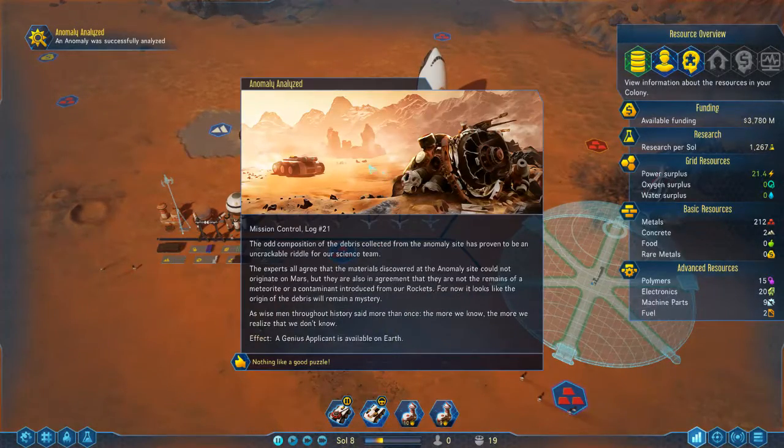The odd composition of the debris collected from the anomaly site has proven to be an uncrackable riddle for our science team. The experts all agree that the materials discovered could not originate on Mars, but they are also not the remains of a meteorite or a contaminant from our rockets. For now, the origins of this debris will remain a mystery. And with that, a genius has appeared on Earth to be recruited.